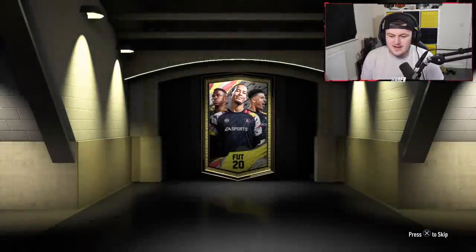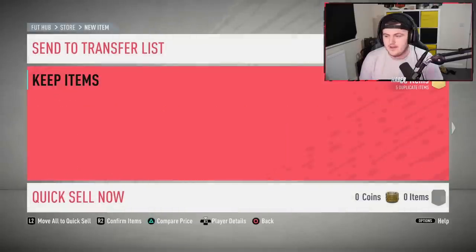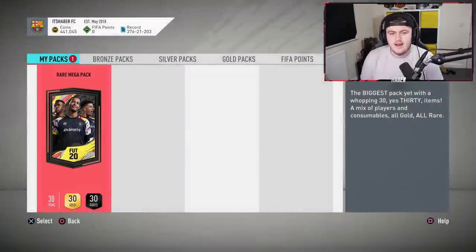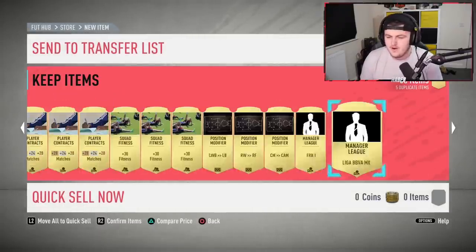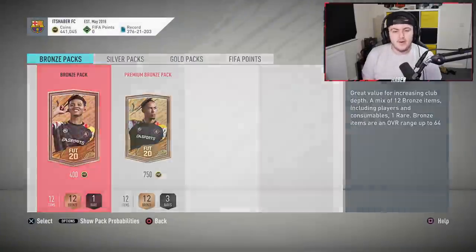I think we've done really well in rivals today. Does that mean we're going to get terrible champs? Probably. But I'm still pretty happy with how we've done this set of rivals - I think it's one of the better rival sets we've done. No valuable consumables in those unfortunately. Last rare mega pack - let's end it on a bang. It's not even a board. So the 15k packs and premium mixed players packs were better than the rare mega packs - who would have thought? I'd say we've done pretty well for rivals.